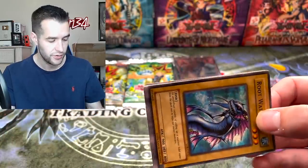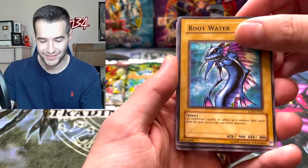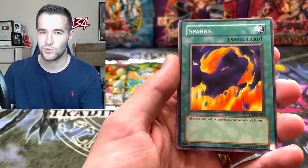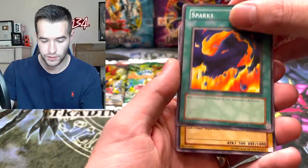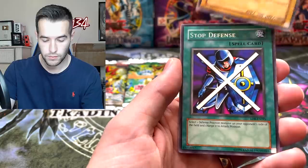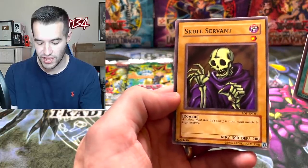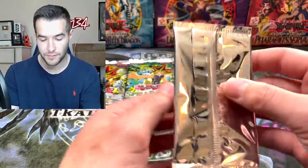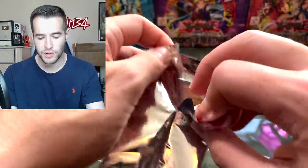Just one foil so far - we're really hoping for like two or three. Three is past ratio though; it's like between two and three foils is what we should get. We've got the Root Water, the Drooling Lizard, Sparks - one of the strongest cards of all time, if you're playing modern Yugioh you have to be running Sparks. Warrior Number Two, Stop Defense, Hard Armor, Kumutoko, Forest, and the Skull Servant - a skeletal ghost that isn't strong but can mean trouble in large numbers. Second to last Pop Tart pack.